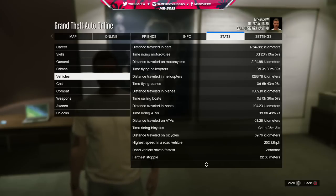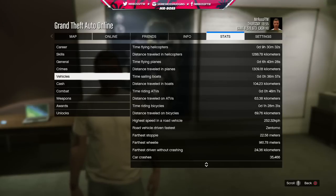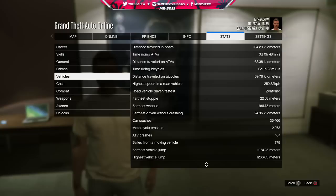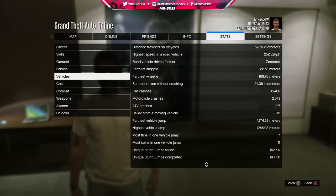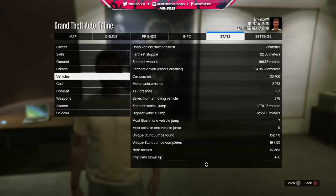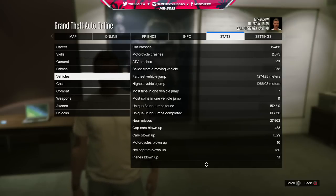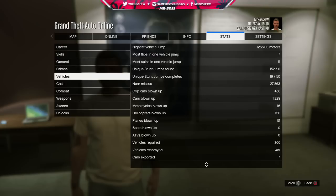There are some interesting tidbits in the vehicle section. Highest speed in a road vehicle: 252.32 kilometers per hour, achieved in the Infernus — so that's my fastest vehicle. Farthest stoppie: 22.58 meters. Farthest wheelie: 961.78 meters. Farthest driven without crashing: 24.36 kilometers, basically two times the map. Car crashes — I've crashed my car over 35,000 times, which is absolutely insane. Near misses are almost just as high at 30,000. Cop cars blown up: close to 500. Total cars blown up: over 1,300.